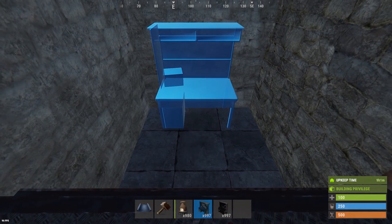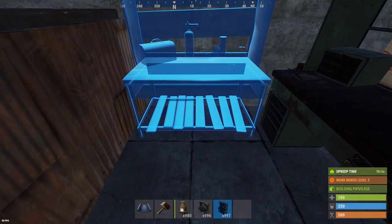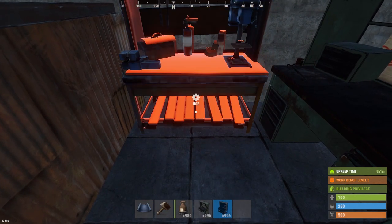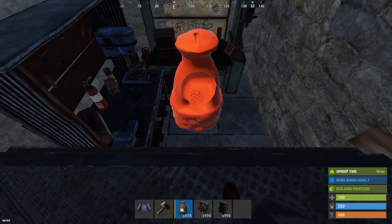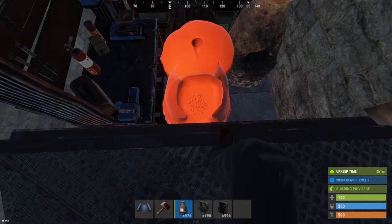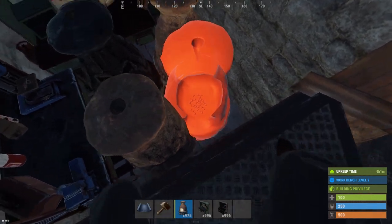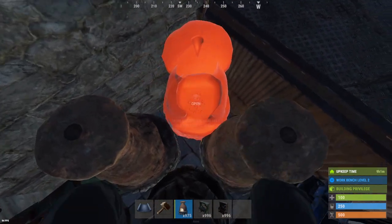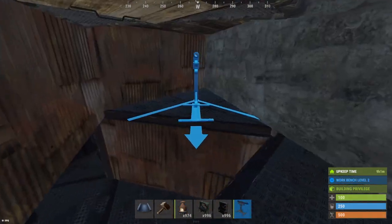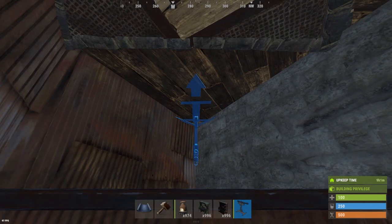Just outside the bunker entrance is where we're going to have our level 3, level 2, and four furnaces. Place the level 3 against the back wall and level 2 to the left wall — make sure they're super close since these four furnaces are actually quite hard to place. It might take some moving around, but as long as the workbenches are against the wall you can definitely fit all four furnaces there. Then finally, under the ladder hatch, place a shotgun trap so if anyone goes deep in that area they can't climb down easily.